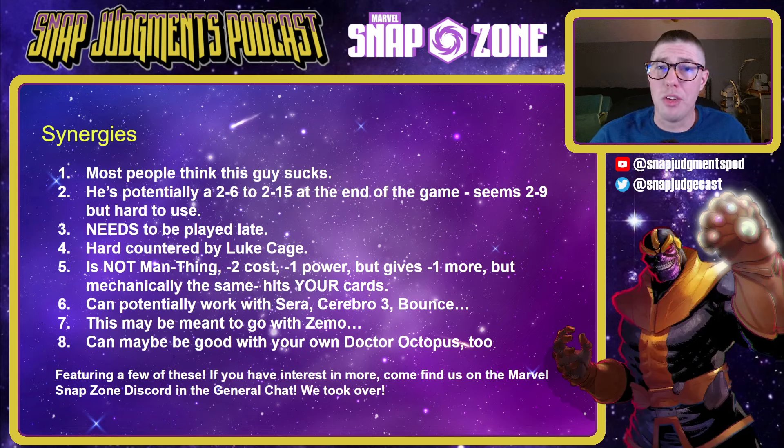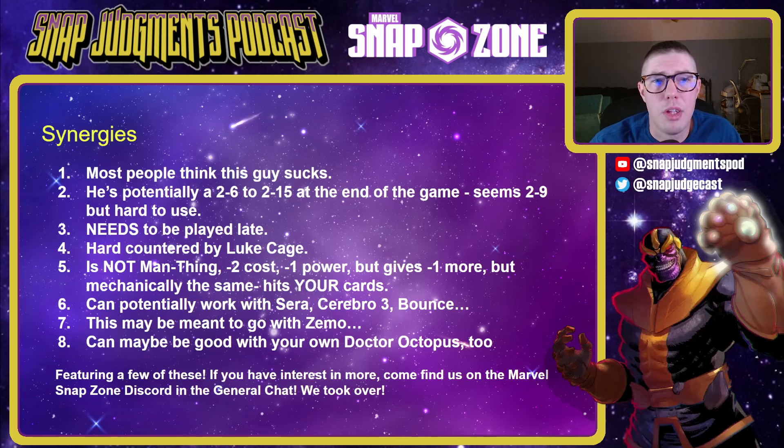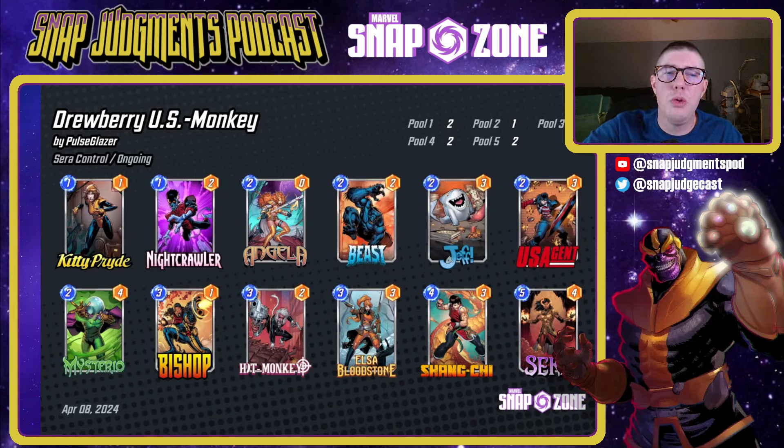US Agent could potentially work with Silver Surfer, Cerebro, or Bounce — lots of decks that play low-cost cards won't be affected by US Agent, so those are good synergies. It may be meant to go with Baron Zemo, pulling out something very low-cost from your opponent — Baron Zemo is a three-cost himself and won't be affected by US Agent. It might also be good with Dock Dock: if Dock Dock pulls out some big things from your opponent, drop US Agent there and give a bunch of things the minus three.